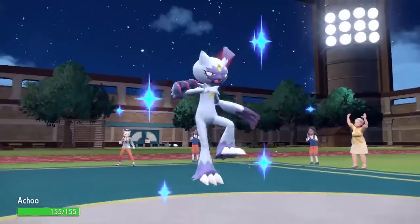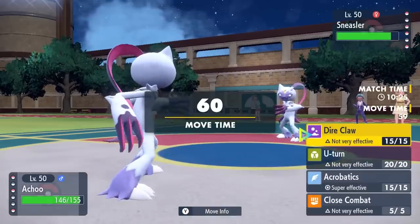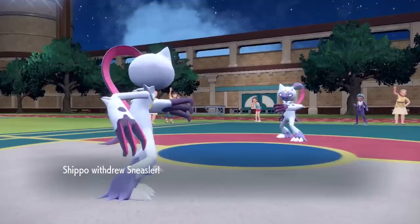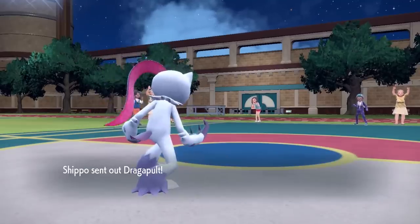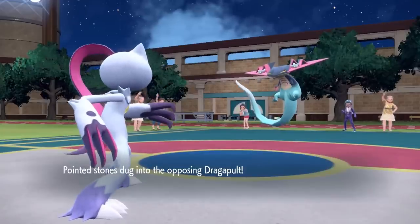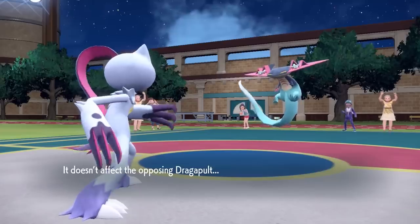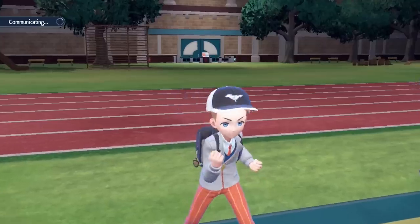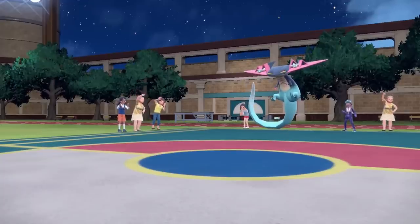Now I'm going Sneasler vs Sneasler action. Mine has a little bit of the upper hand — I'm thinking I can live a Close Combat, then Close Combat it myself, activate my White Herb after I get that stat drop, which activates my Unburden ability doubling my speed, and then I'm faster than everything and hit hard with Acrobatics. Of course I just punch right through Dragapult — he goes into the ghost type and the Close Combat misses. I definitely need that Sneasler to stay around as it's kind of my answer to a lot of the remaining stuff.